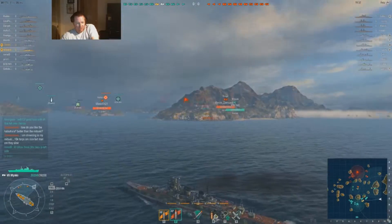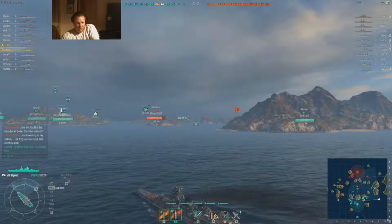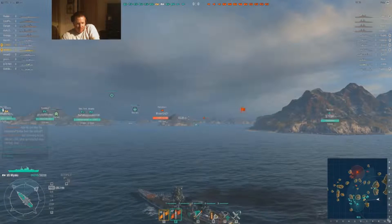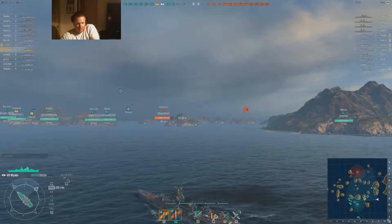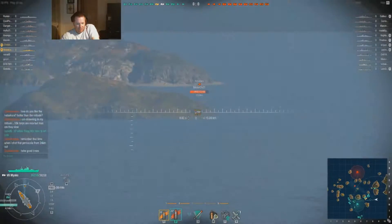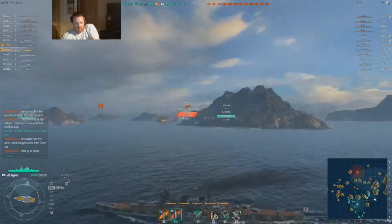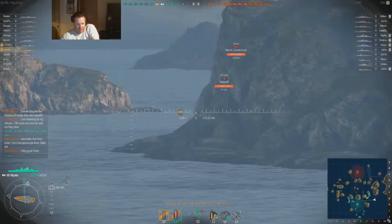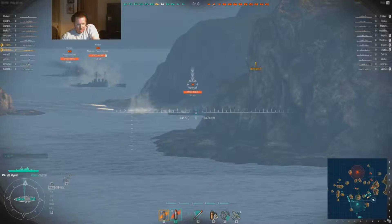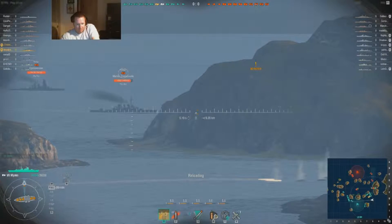There's a destroyer — I hit him! What do you got for hit points? 39? That's about as much as the Otago — I think the Otago is 40,000. Oh shit, there's a destroyer right here. What the hell's wrong with my aim? Oh my god, I wrecked him. I think his engine's out.